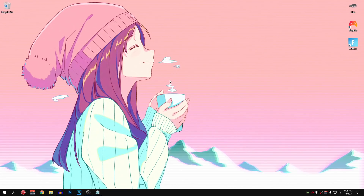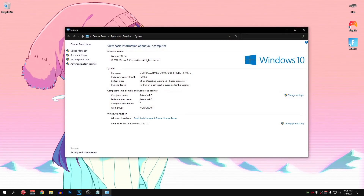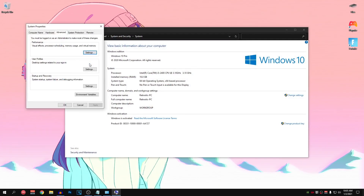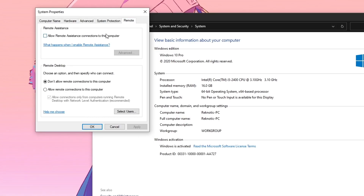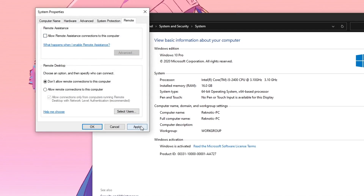For the next optimization, we are going to be changing some Advanced System Settings. Go to your Start Menu, search for This PC, hit Properties, and once this opens up go into Advanced System Settings. First, go into the Remote tab, make sure the remote assistance option is checked, hit Advanced, and make sure Allow this computer to be controlled remotely is unchecked. Then hit OK and uncheck it again, and hit Apply. This will make sure all Remote Assistance services running in the background are closed for better FPS.